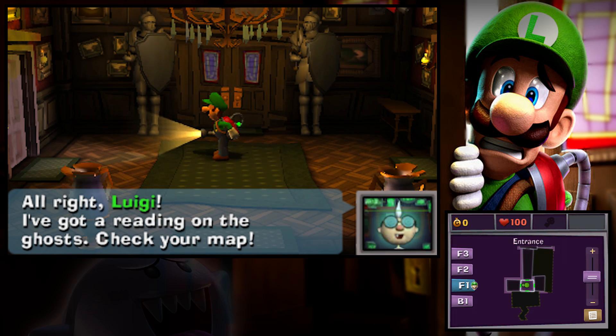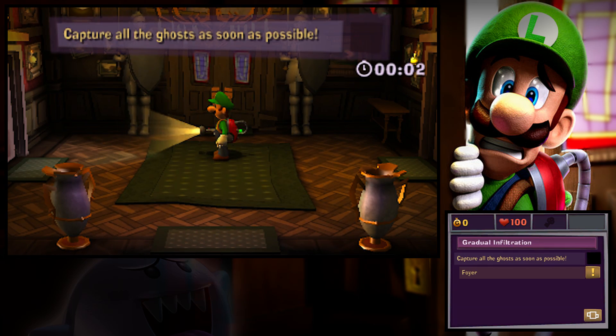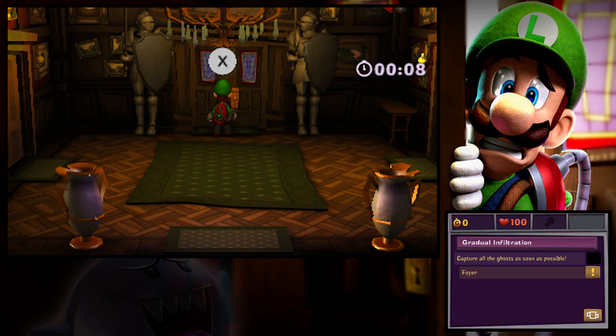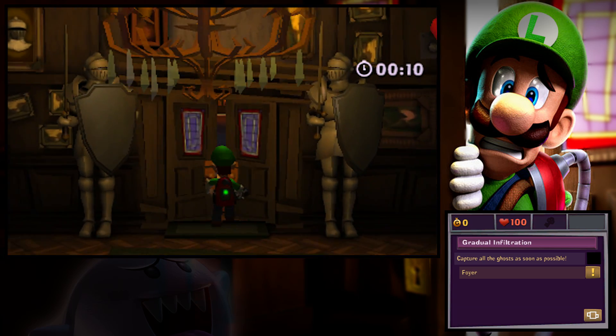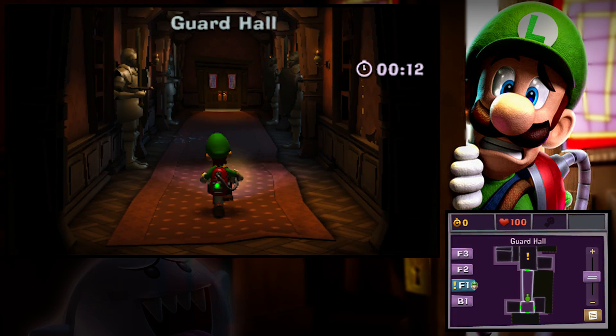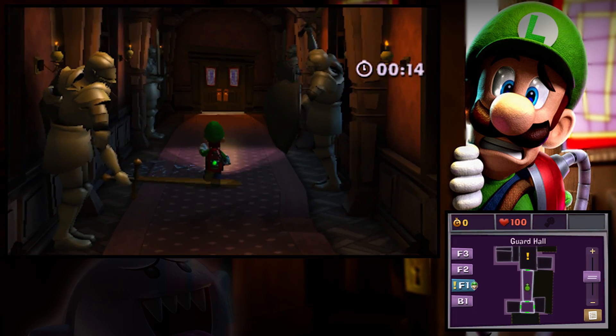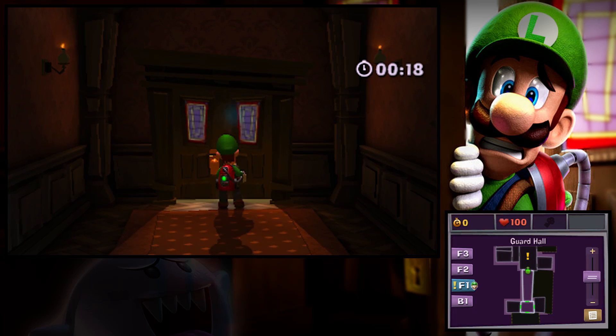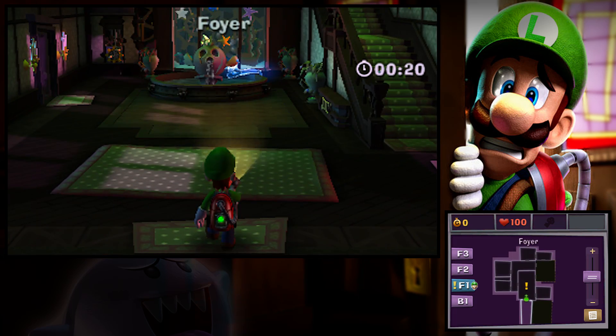Luigi, I've got a reading on the ghosts. Check your map. So capture all the ghosts as soon as possible — the one at the foyer? What? I have a time limit? All right, so let's make our way down to the foyer then. I guess we have to hurry through this. So maybe this isn't a place to look for gems and stuff. I'll have to look for those in another area, but for now let's go this way.